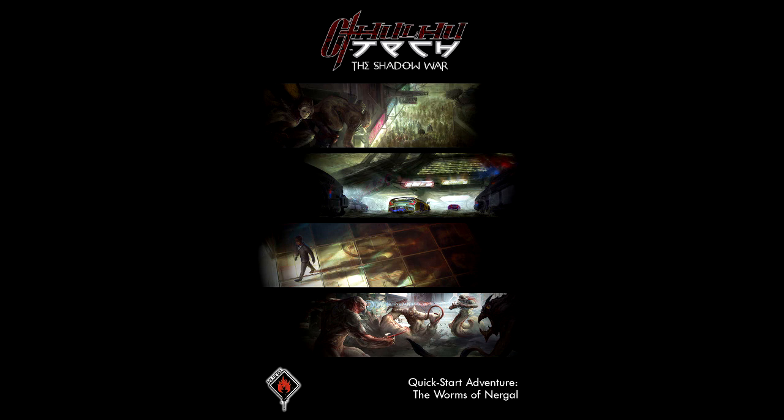Moving on from that, the quick start is using pregens, mostly taggers, as The Shadow War has them as the focus. Now, for those who don't know what a tagger is, think Venom or Guyver, only more horrifying and used as weapons for a secret society against Eldritch cults. I'll go into detail further one day.